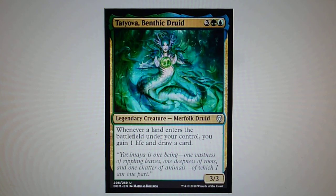Tatyova, Benthic Druid — this is another legendary creature at the uncommon slot. Whenever a land enters the battlefield under your control, you gain 1 life and draw a card. Also a very good, strong commander card.